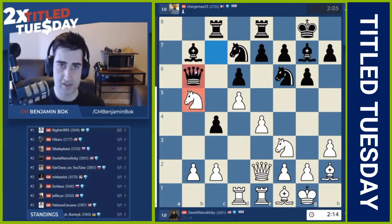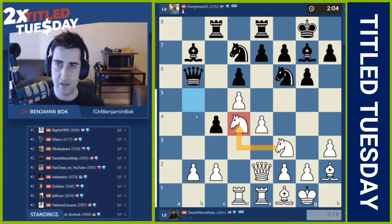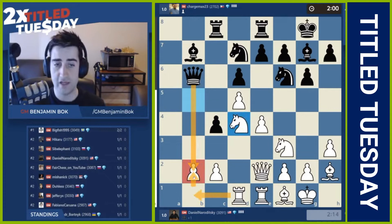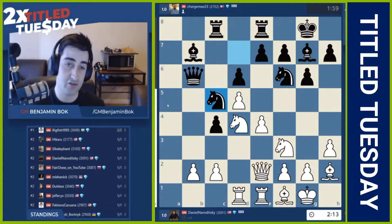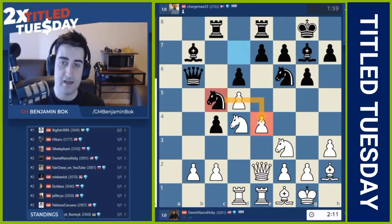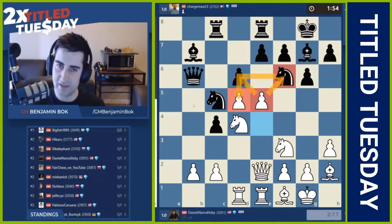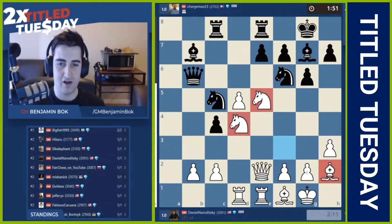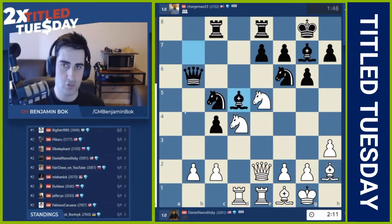Daniel takes, queen b6. Knight b to d4. So if black takes on b2, there's a move rook b1 hitting the queen, and you collect the bishop on b7 — so you cannot do that. Knight c5 played, hitting the pawn on e4. e5, hitting the knight. But that does hang this pawn. If black takes, then we take the pawn on d6, and if black recaptures, the rook will be hanging. All of Daniel's pieces are really active here and it feels like this should work out in his favor.